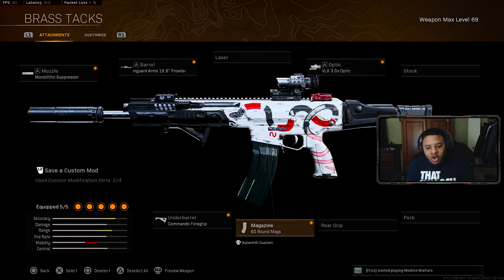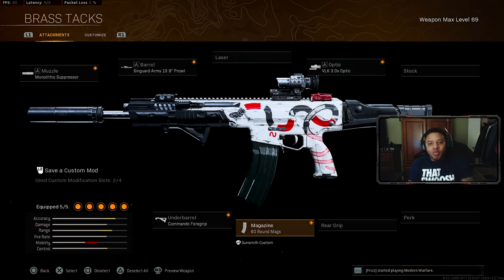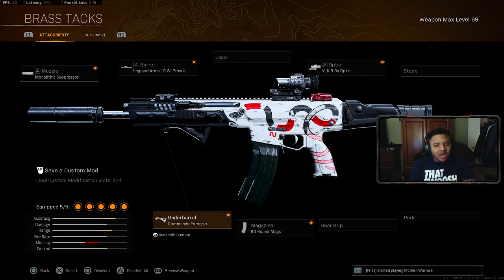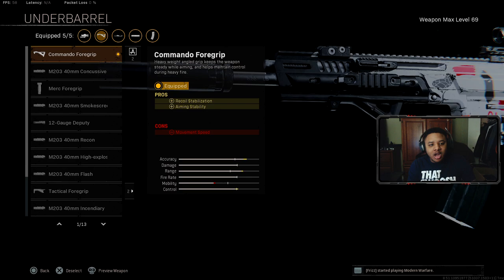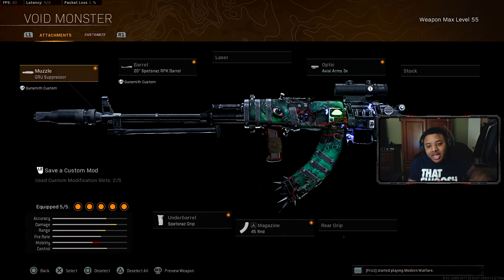The magazine is of course going to be the 60 round mag. The difference between Modern Warfare guns and Cold War guns is that your ADS speed penalty on Modern Warfare guns isn't as severe as on Cold War guns. I do hope they make some adjustments on that in the near future. The underbarrel is going to be the Commando Foregrip for recoil stabilization and aiming stability.